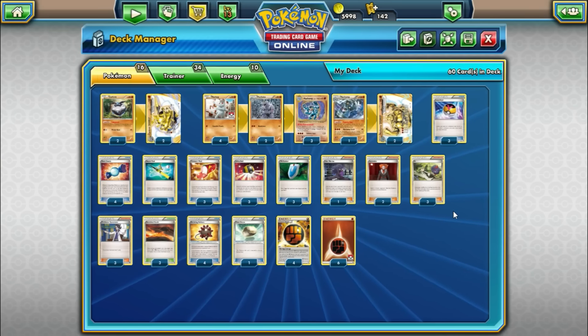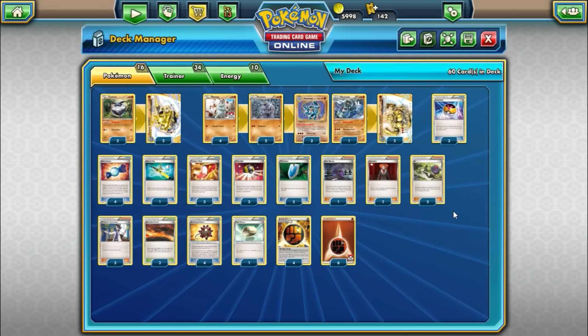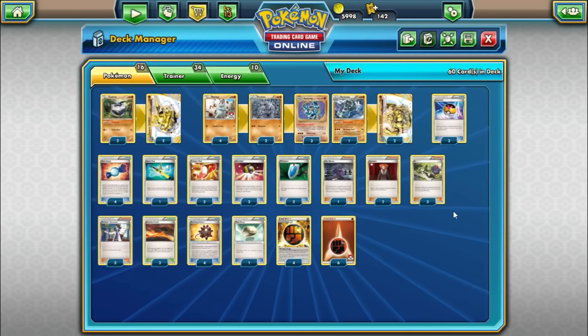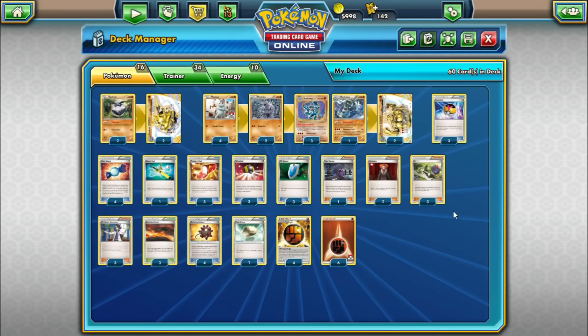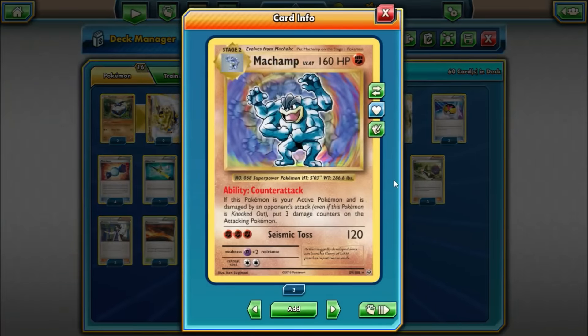So mainly featuring the kind of reimagined Machamp back from base set, updated with new attacks, but with the same artwork and everything. It has 160 hit points, which is great for a Stage 2. Unfortunately, it is Psychic weak. That means things like Mewtwo and Gardevoir will be able to kind of easily knock this thing out. So that is definitely a downside.